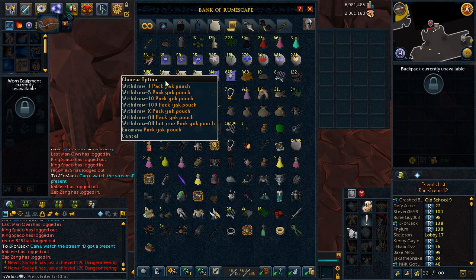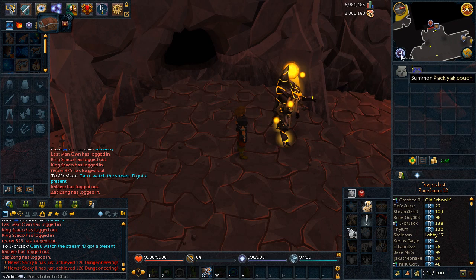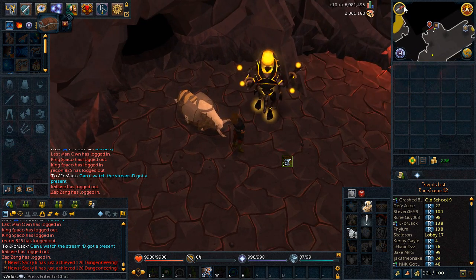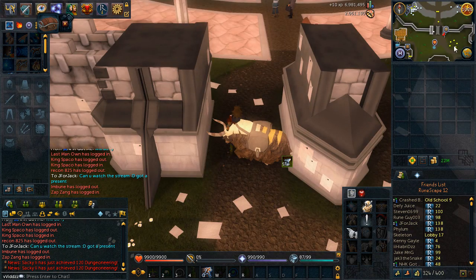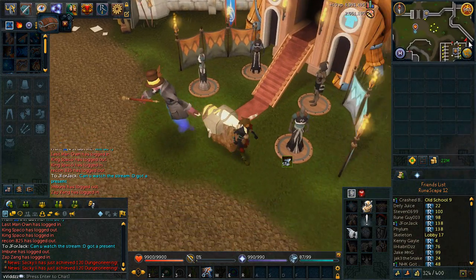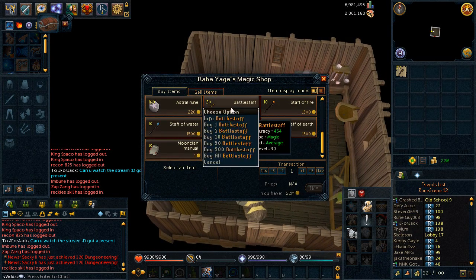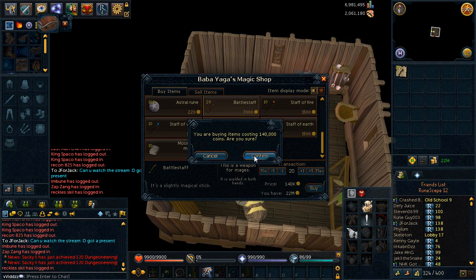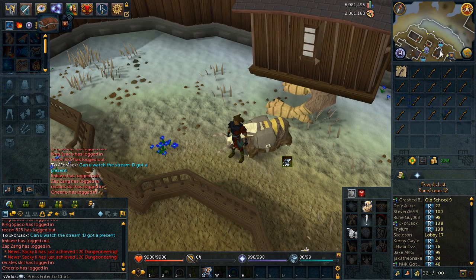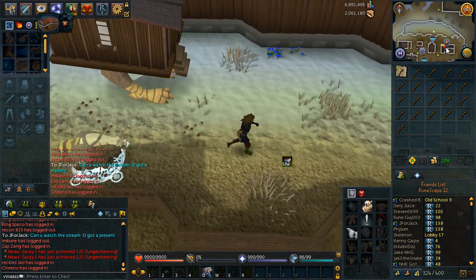I get out my pack yak and my Varrock teleport tab. I spawn my pack yak, teleport to Varrock, run a little bit southeast, and buy the battle staffs. I'm buying battle staffs from Varrock and Lunar Island — and we can buy 20 off Baba Yaga this time. That's 560k and 140k, so 700k spent on battle staffs total.